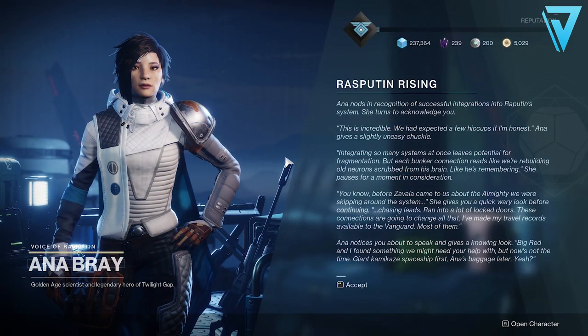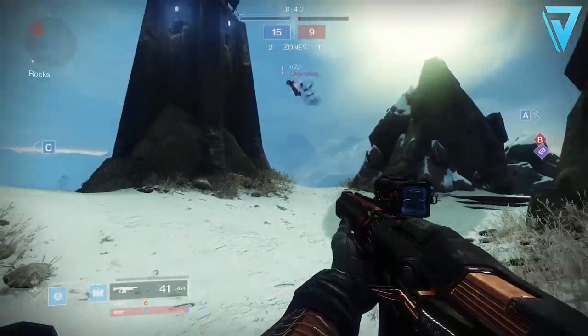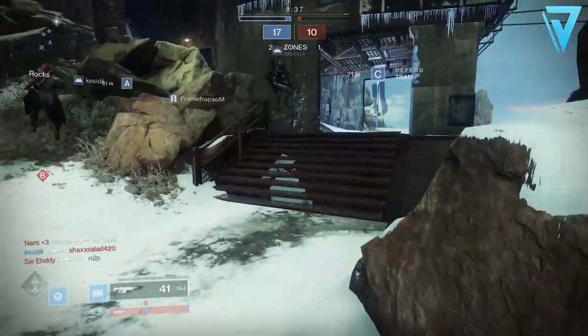For the next step it's simply to return to Ana for an update. And once there she'll send us to Vostok, where we need to investigate some energy signatures at the coordinates that Rasputin has sent to us.